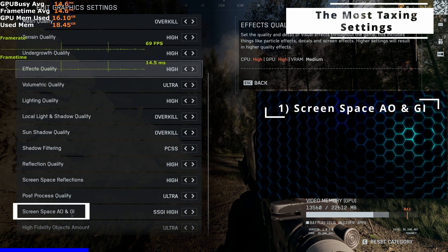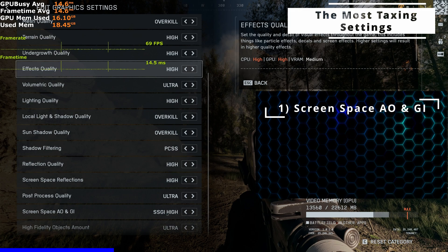First, there's screen space illumination — SSGI. At SSGI high, it can cut your frame rates by 30% or even more.